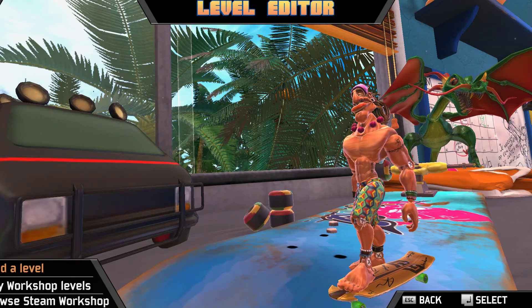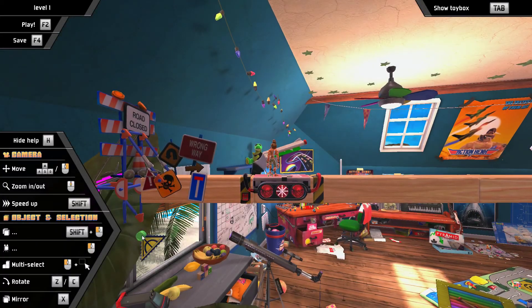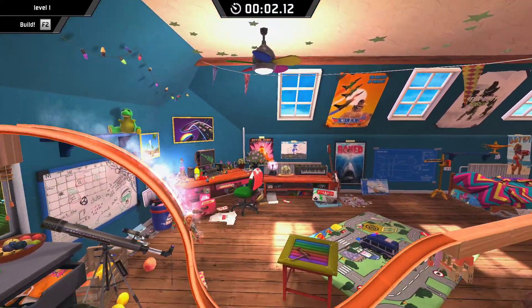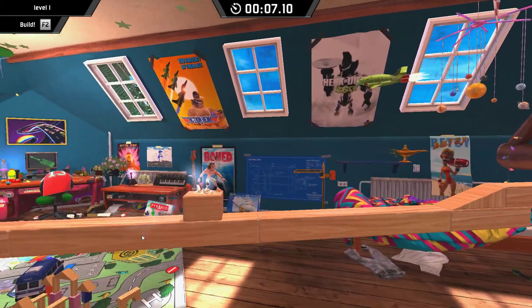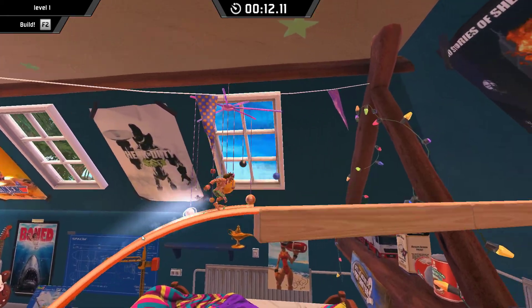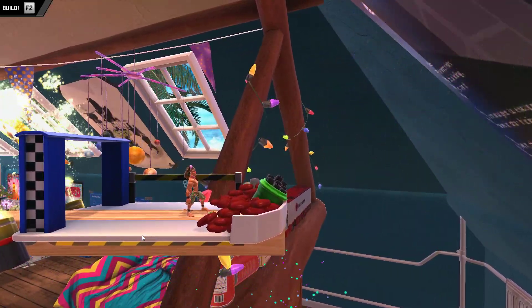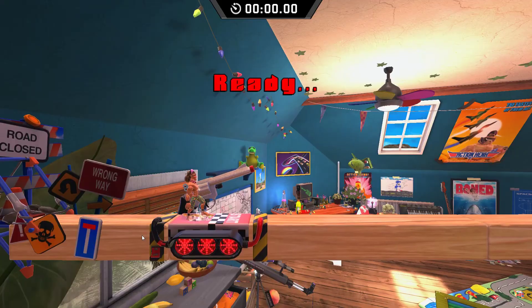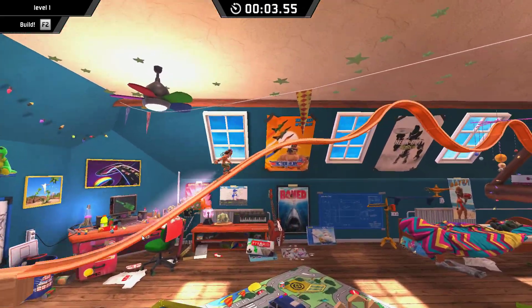Let's go back to the first level and do some playthroughs. I'll show a few ways to complete it. If we just do the regular way using the slide with no jumping, you'll see areas where we need to learn how to jump and we go fairly slow. We finish in about 13 and a half seconds, which isn't bad but isn't very good — especially in this game where seconds make a big difference.